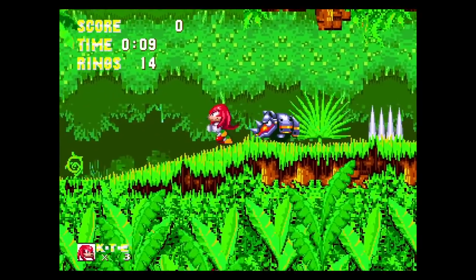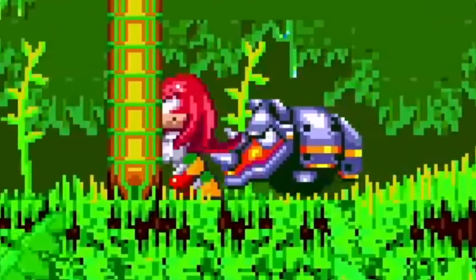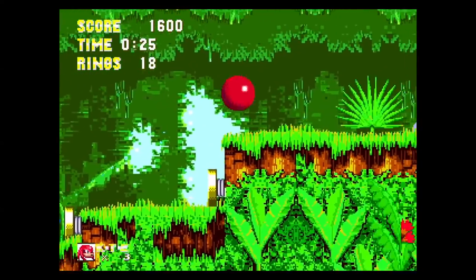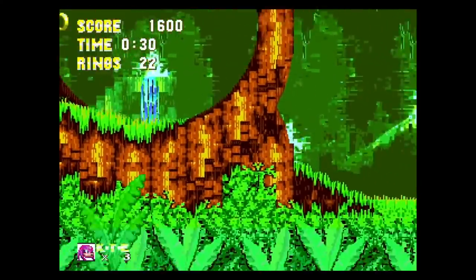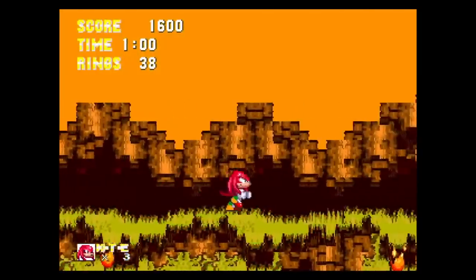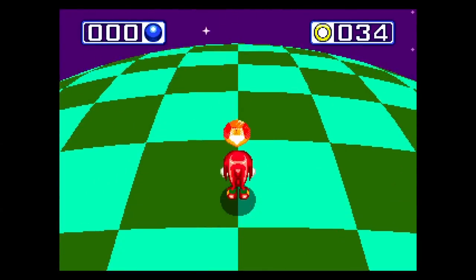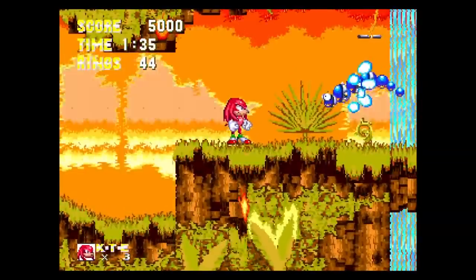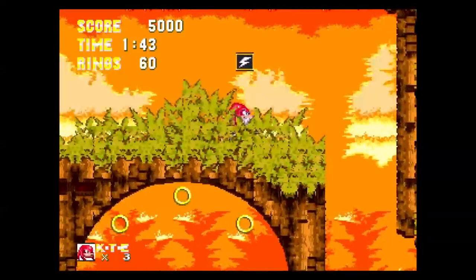Angel Island Zone Act 1 starts with me running from this Rhino-Bot. Why are they this fast? I drop down and grab Emerald Number 1. From there, it's smooth sailing, running through the loop, going underneath the Monkey Dude, and running up the tree to watch the island catch fire. After I gain control again, I drop down to grab Emerald Number 2.